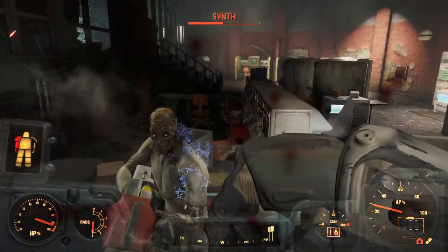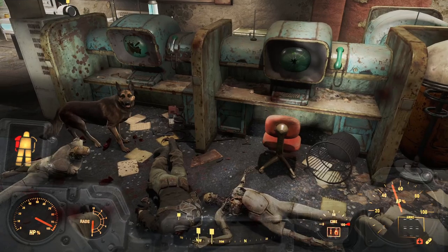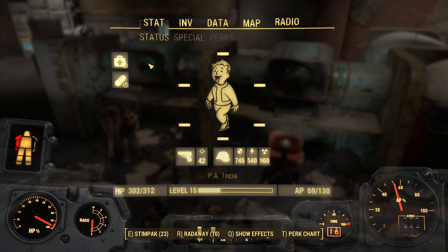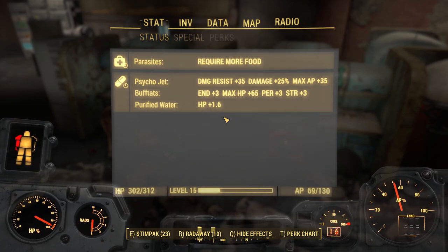I actually overdid it. I probably could have done that just with Psycho Jet - it stops Kellogg from going invisible, stops him from healing. That was excessive. What's my damage? 42 damage - that's not crazy I guess. It's not showing me Psycho as stacking. Do the chems actually stack?